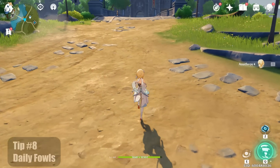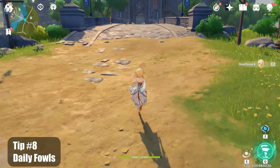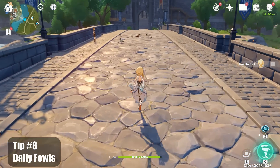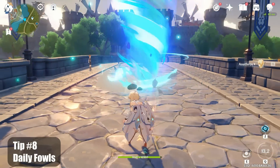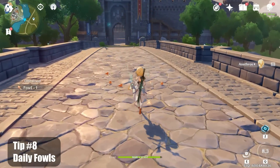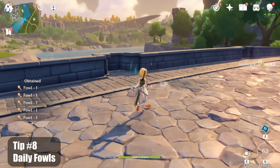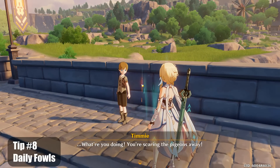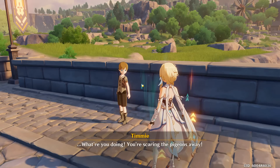Tip number eight, get your daily bird. Fowl is an ingredient to make cheap healing chickens and you can grab a handful each day by visiting Timmy. Sprint along with the MC and use their elemental skill on the birds on the bridge. Try to stand where I did to not scare the pigeons away. You can use the previous tip to pick up the items from the bottom up. Also, the birds do not spawn when it's raining.